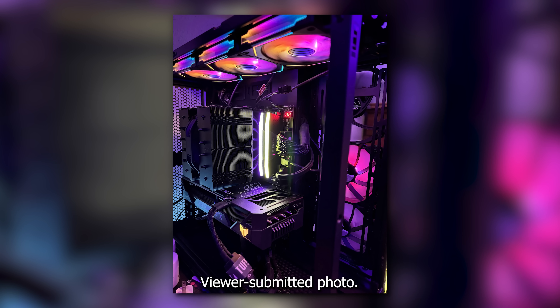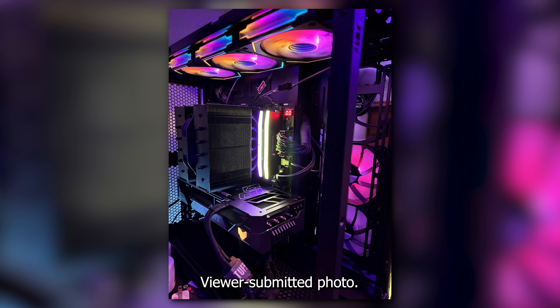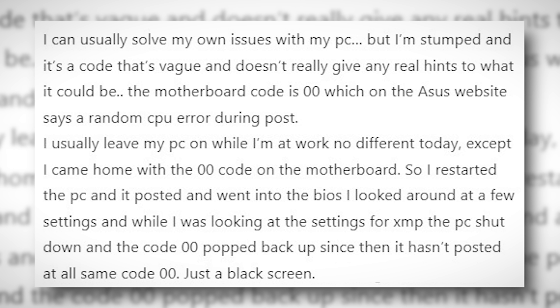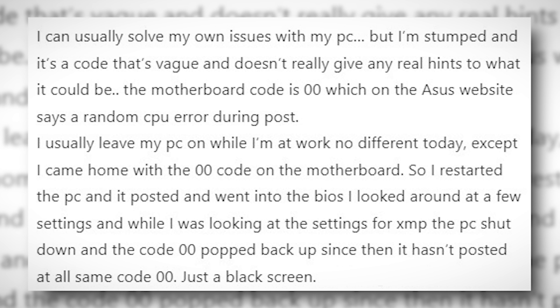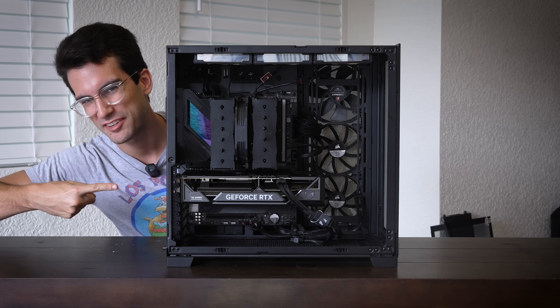So I restarted the PC and it posted and went into the BIOS. I looked around at a few settings and while I was looking at the settings for XMP, the PC shut down and the code 00 popped back up. Since then it hasn't posted at all — same code 00, just a black screen. This here is that viewer's broken gaming PC and in this video we're going to try to fix it.